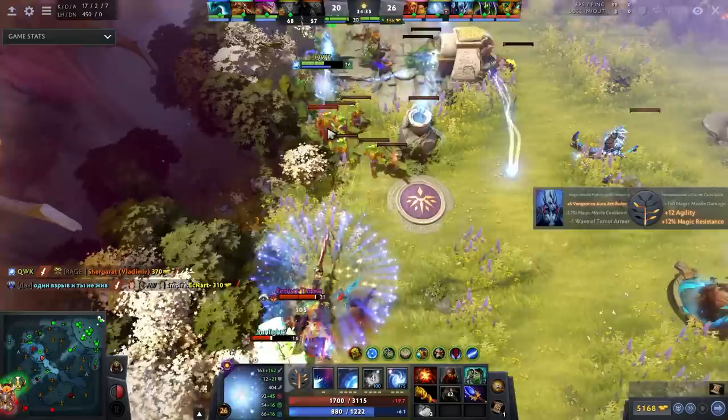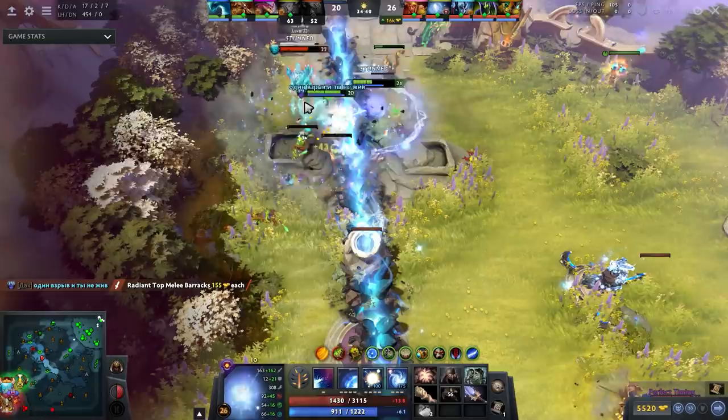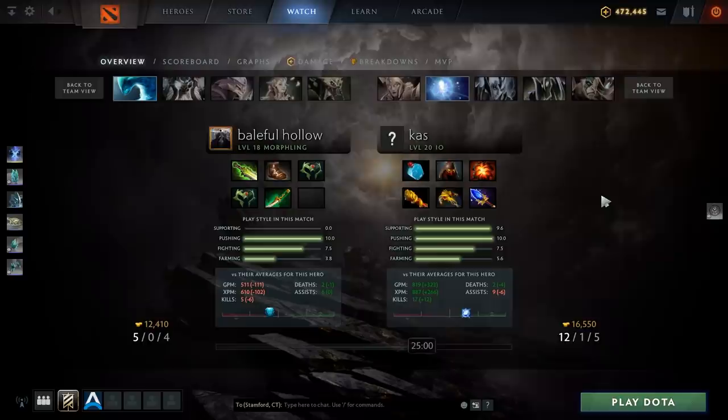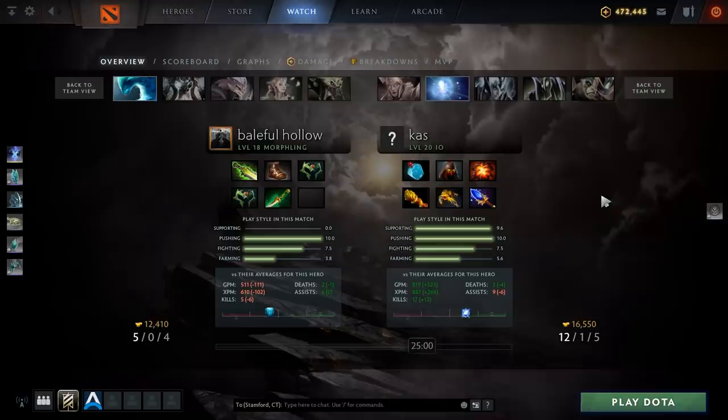Look at this example here. IO is 12 and 1, but we have a Morphling - a hero that naturally farms fast due to his high base damage if he shifts to agility - who is 5 and 0 and has 12,410 net worth. And IO, sure it is 12 and 1 and has a death, but it is at 16,550 net worth.